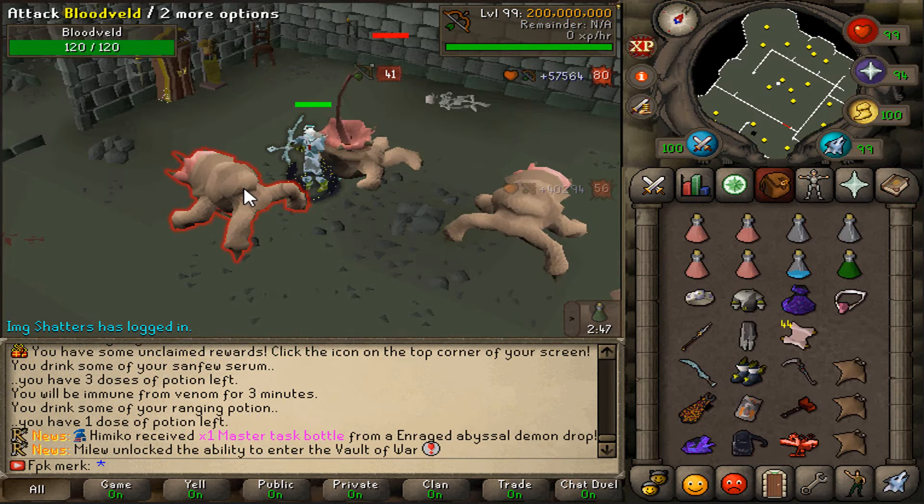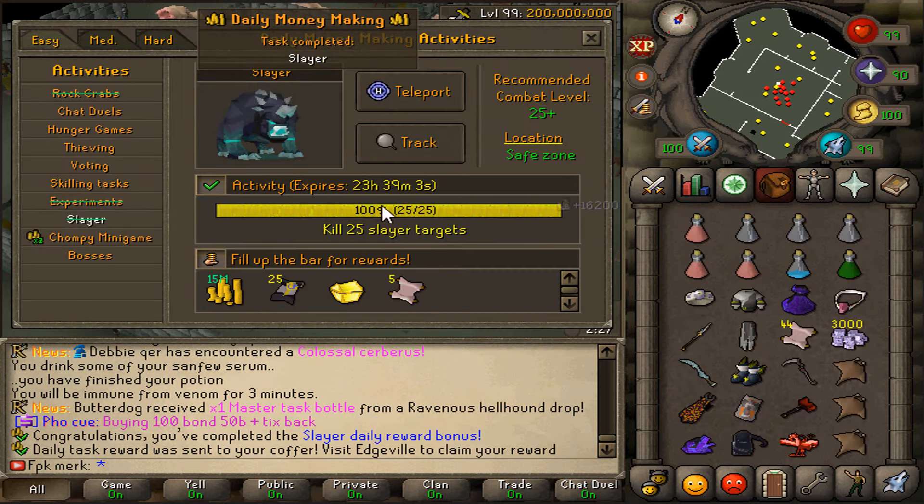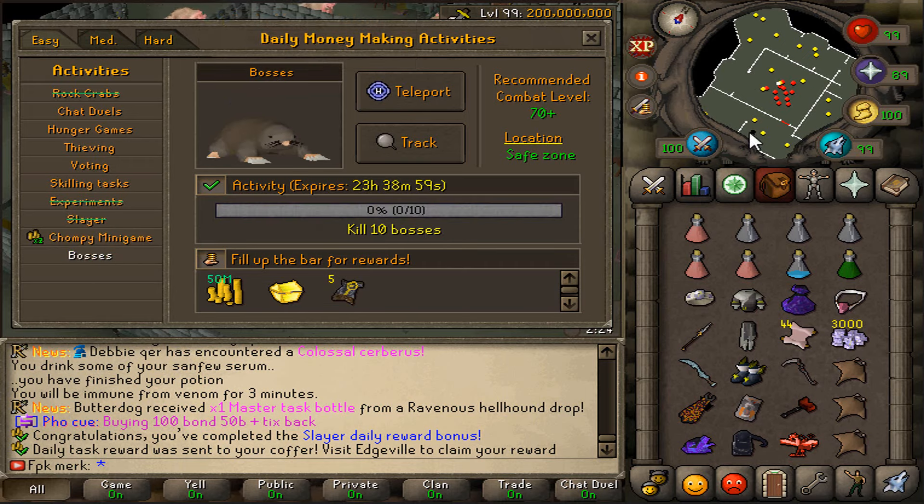Let's also complete the slayer task — time to kill some blood wells. We got the slayer task completed. The task has been completed and let's check what the next one will be.